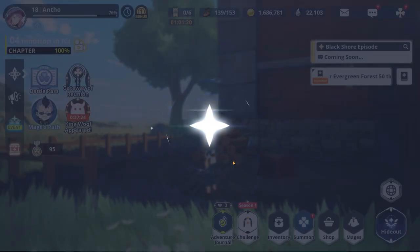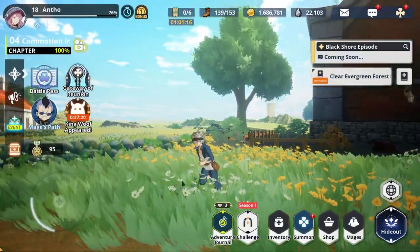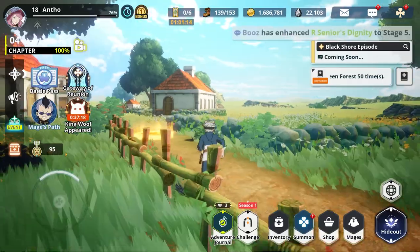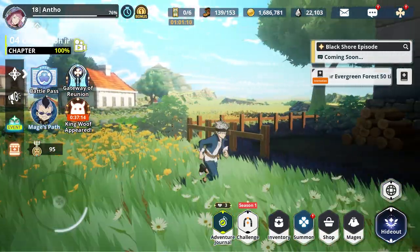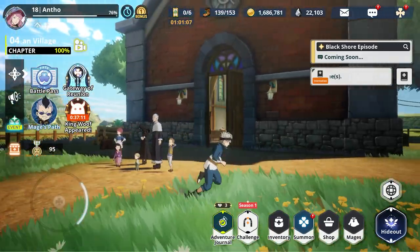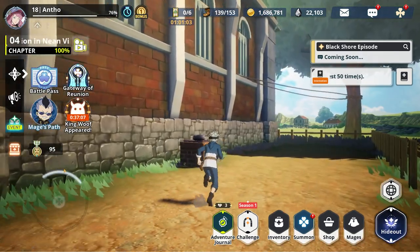The wooden chest — I don't think it has crystals in it, but it does have coins, which is not too bad. That should be everything from world one, unless I am mistaken, but I don't think I am. So now we're gonna transition over — this is the village, not the world. Now we're gonna go over to world one.